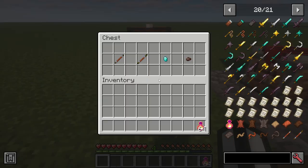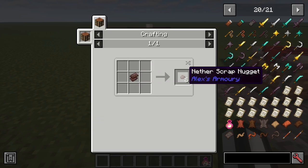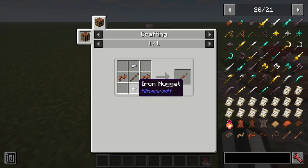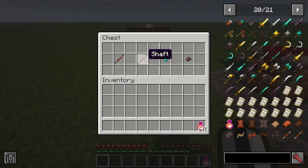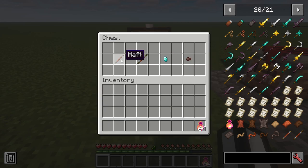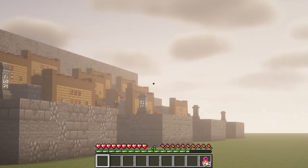This mod also adds netherite scrap nuggets and diamond nuggets. When you craft these, you put one diamond in your crafting table and you will get nine diamond nuggets. For netherite, you put one netherite scrap in and you get six nuggets. We also have a haft and a shaft. Making a haft requires two iron nuggets, two leather strips, and a stick in the middle. A shaft needs two iron nuggets, three sticks, and two leather strips — the shorter handle versus the longer one.